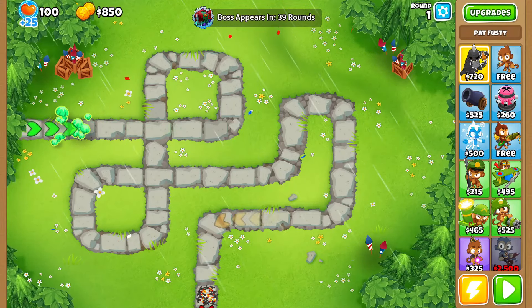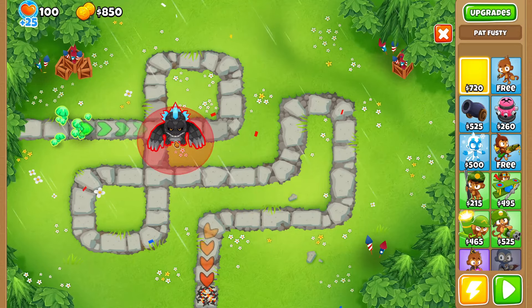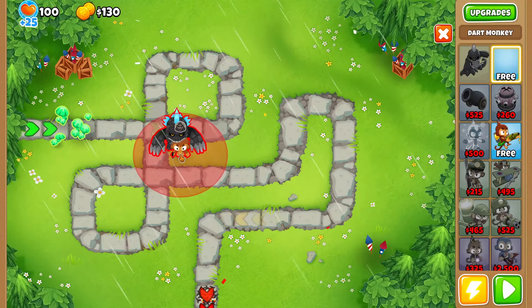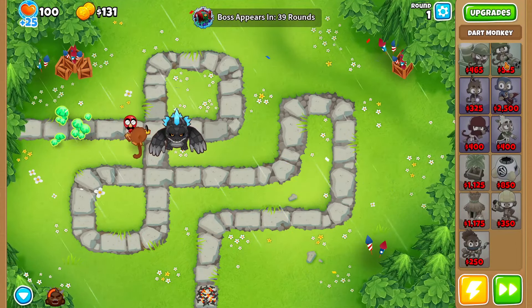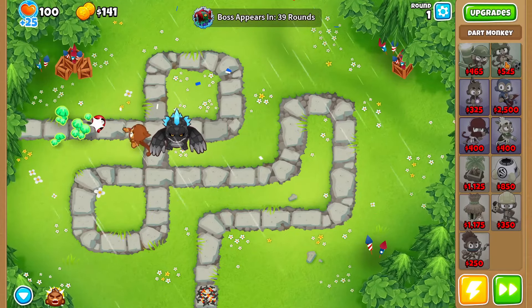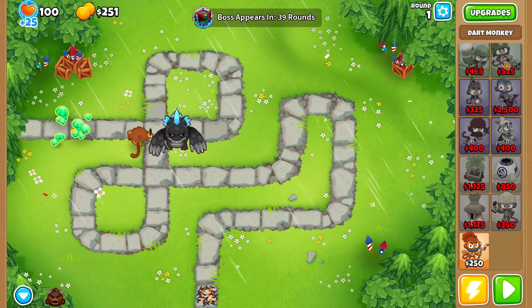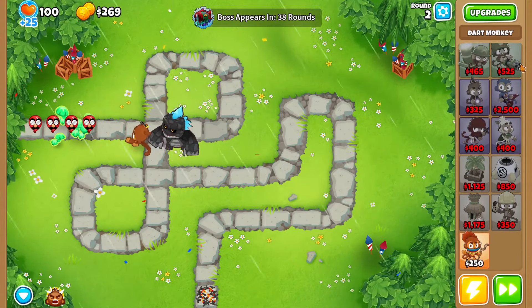We're gonna do Elite Lunaris now. We're using Pat Fusty because he is the beast — literally a beast — with the Kaiju/Godzilla skin. I have my free dart monkey here. It's probably better to not put Pat Fusty down, but we're gonna try to save up for a banana farm.